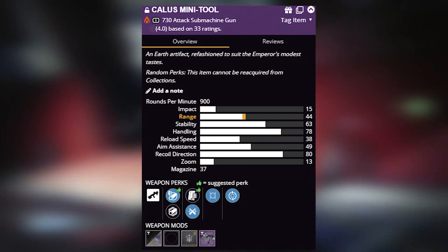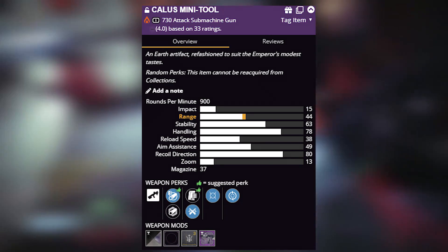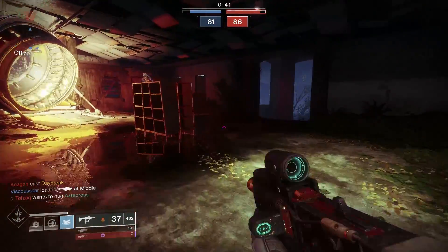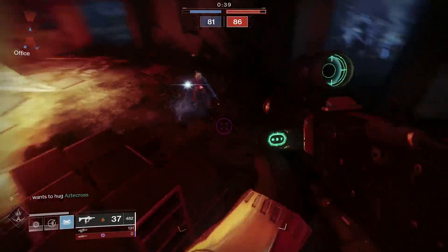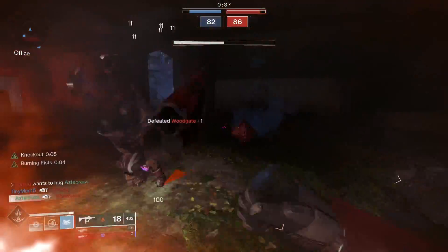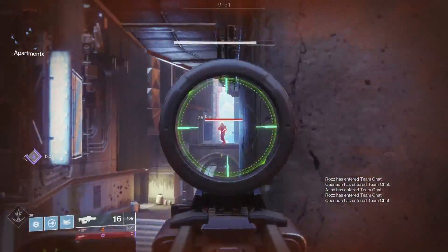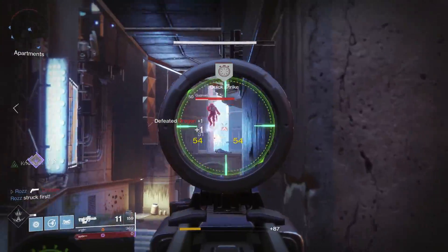Unfortunately I didn't get Surrounded on this one, because I would love to have seen this exact roll but with Surrounded instead. The main reason we were testing this was to see if Moving Target was actually a good trade to use on Mini Tool — and I liked it. I could tell an immediate improvement, especially when it came to snagging shots.